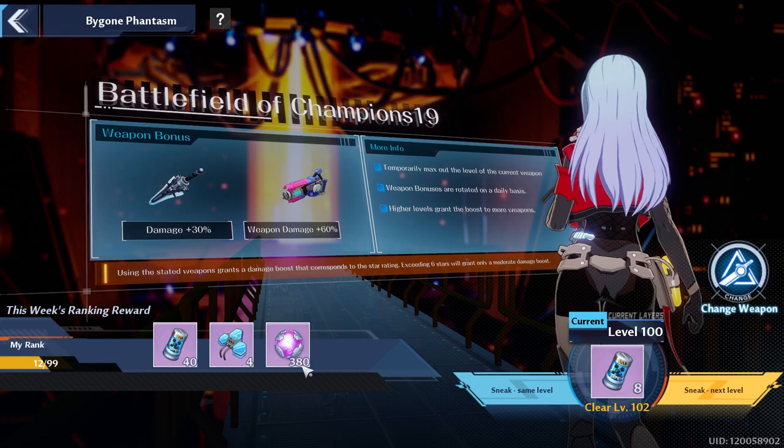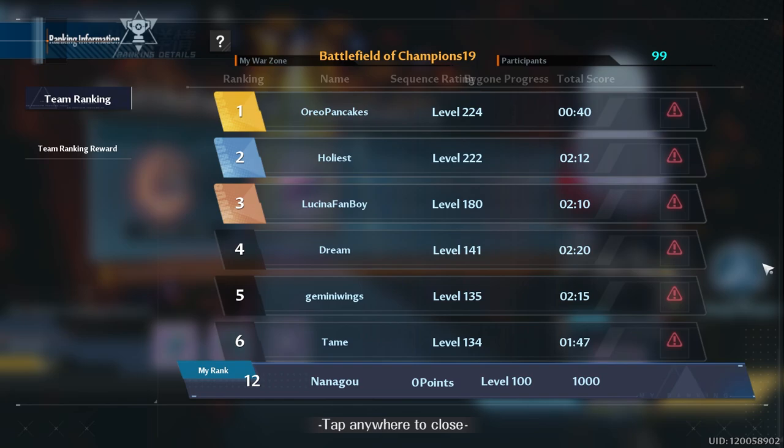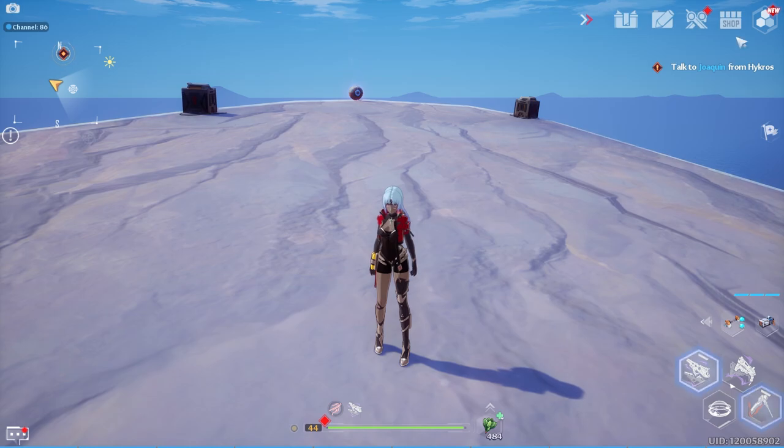Today is the last day to push your rank in the Bygone Phantasm, and the higher rank you get, the more rewards you can get next week. Try to make your character as strong as possible and push as many floors as you can.